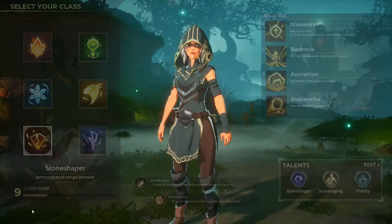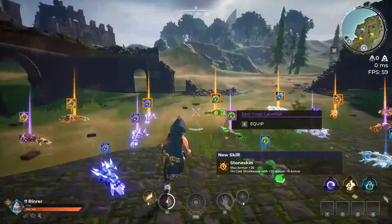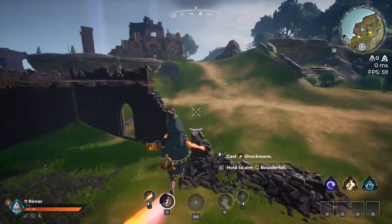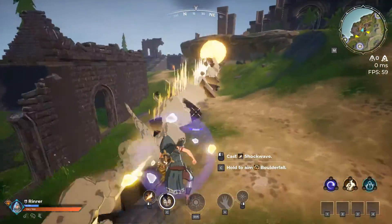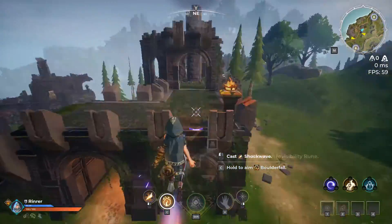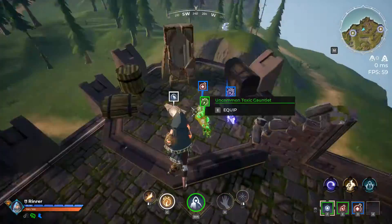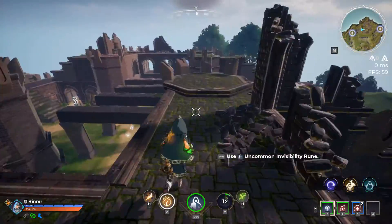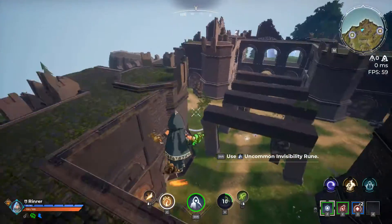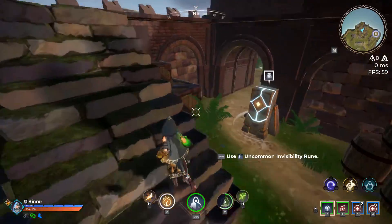The reason we choose stone shaper is because you start off with basically a common or white belt and you can gain shield by hitting the ground. So once you find the potions or shield shards that you need, you'll be able to drink them a lot faster and get the challenge for drinking multiple potions at once done rather swiftly.